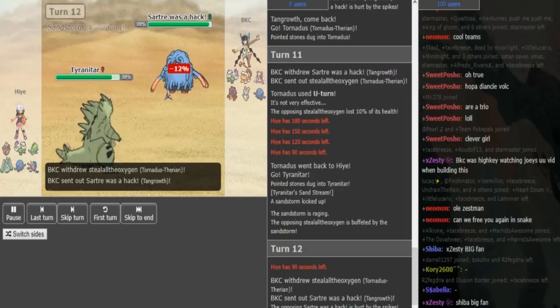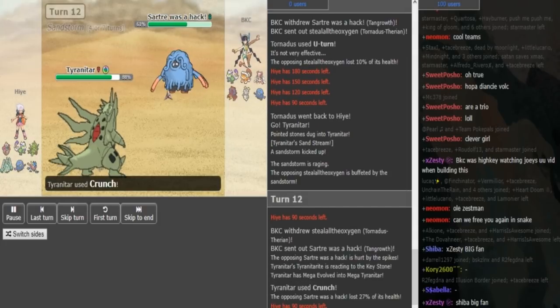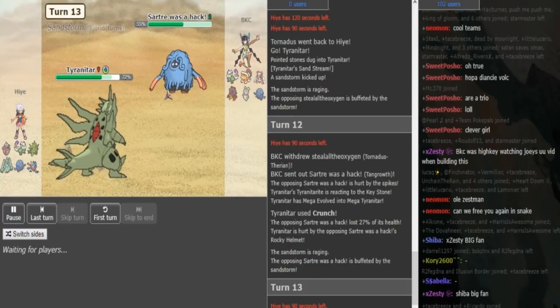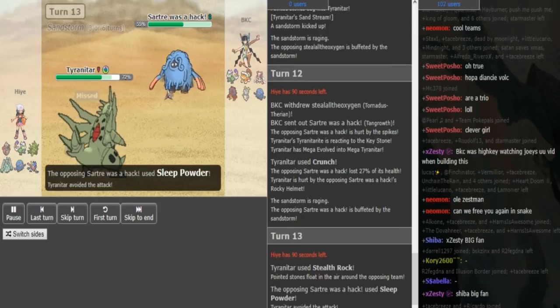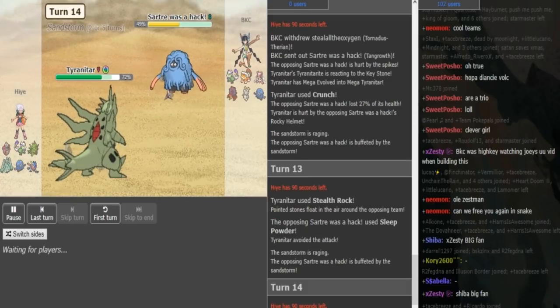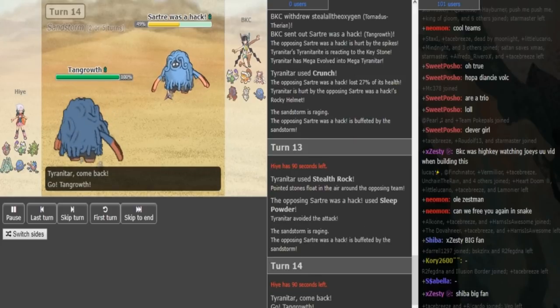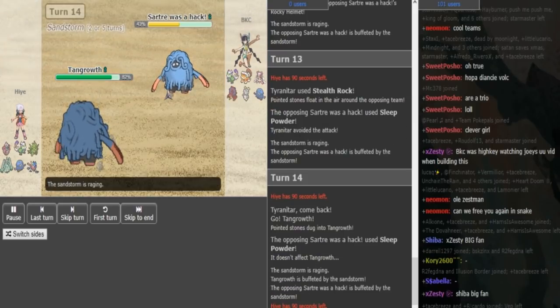BKC hard switches out, which means he might not have U-turn. We see a Crunch, so Hai is probably lacking Stone Edge if he went for Crunch. And yeah, we see his Rocky Helmet Tangrowth. I assume we're gonna see a Sleep Powder here from BKC, as he misses on the Tyranitar, which is really annoying. Hai was able to get the rocks up, knowing that he can live Earthquake or Giga Drain from the Tangrowth quite easily. And now Hai can pivot out into his own Tangrowth, or he can put something to sleep. He takes advantage of BKC missing his Sleep Powder, and now pivots into his Tangrowth, predicting the next Sleep Powder.